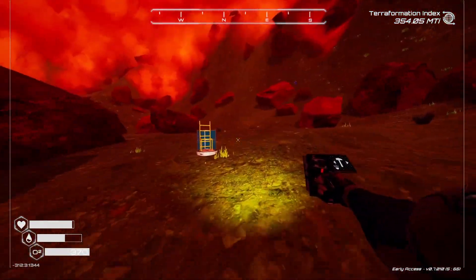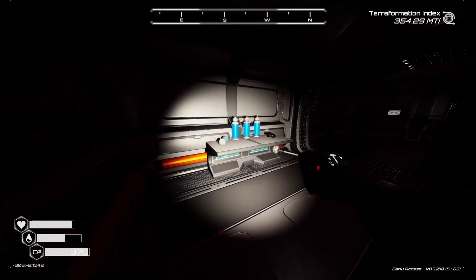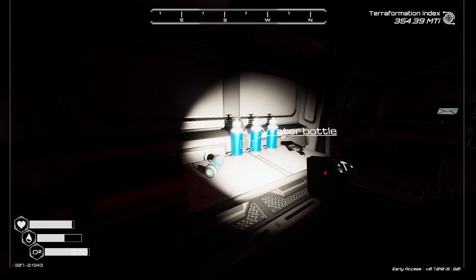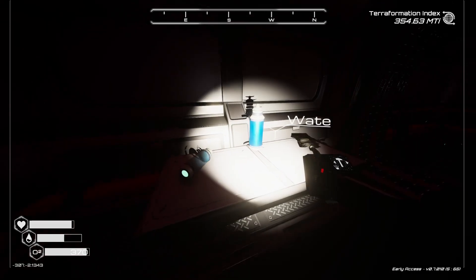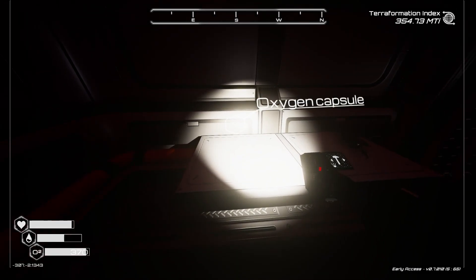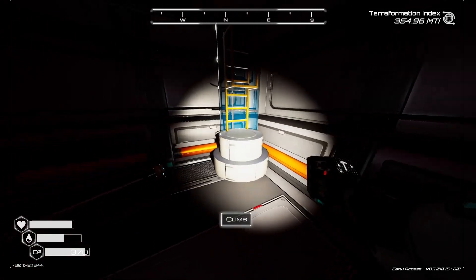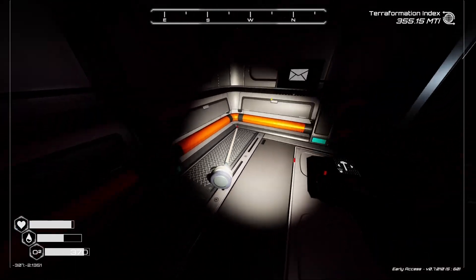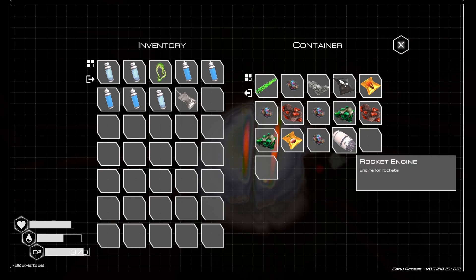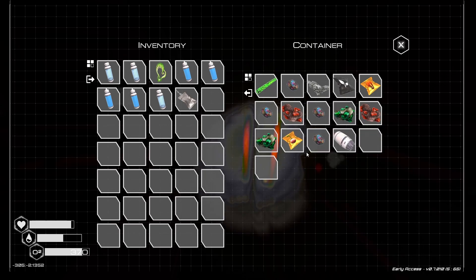We're going to be going down here and checking this out. I don't know how big this place is — oh, it looks like a little place. We've got some oxygen, some water capsules — nice, we actually need some water. We've got some space food as well, so there are things we can actually get here. There's a message there too.